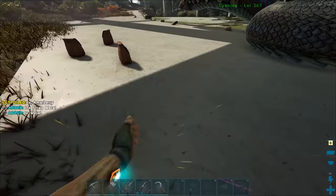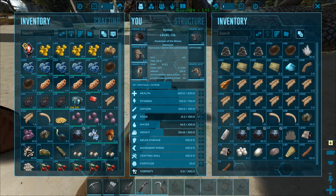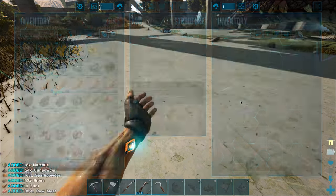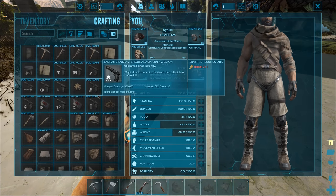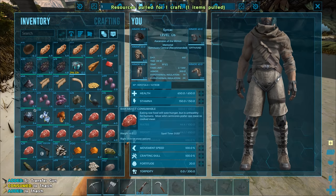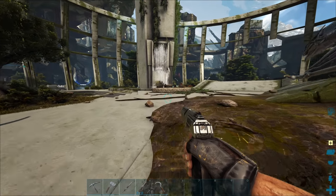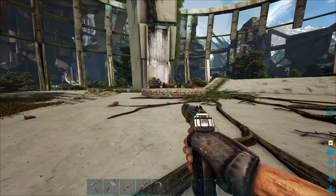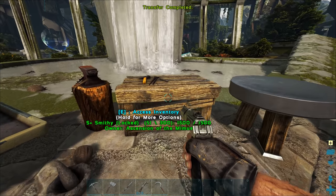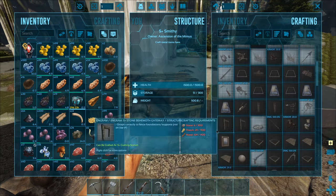I'm gonna need a transfer gun to get all that stuff in. Let's just craft one and clean up this mess. Just a little update on the base area and the grind - I'll get a couple of narcotics going, make some trank arrows, and maybe knock out a trike. Actually I think a stego might be better than a parasaur.